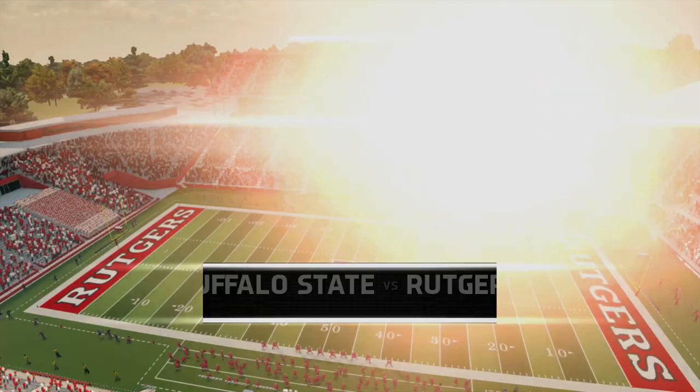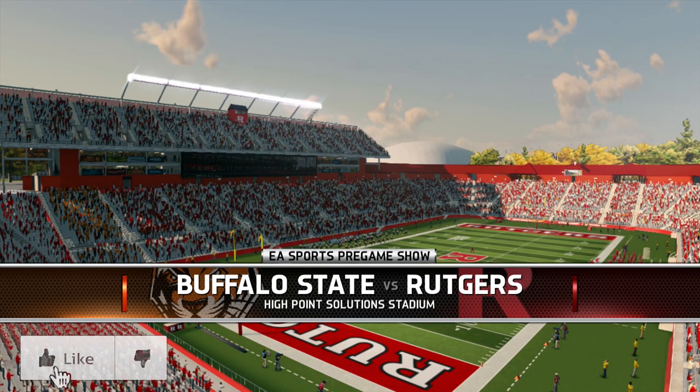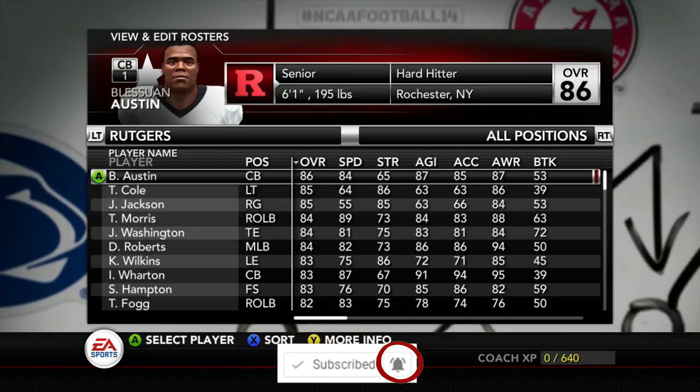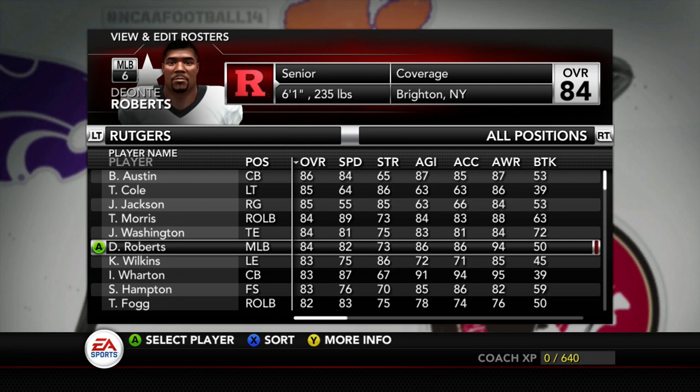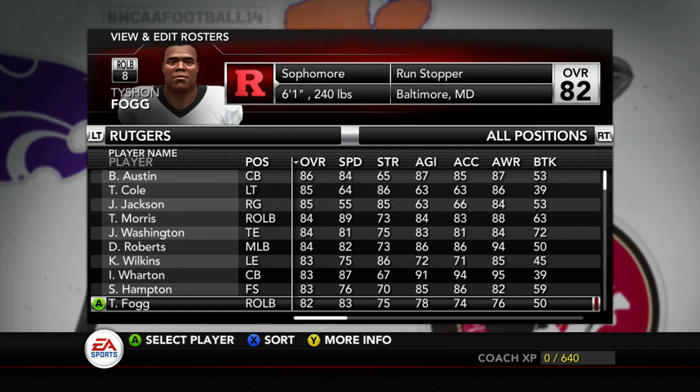Good afternoon everybody. Welcome to the Buffalo State Bengals Dynasty on NCAA Football 14. Today we have a great game for you, so drop a like on the video, subscribe if you're new to the channel and want to see more NCAA Dynasty content. The Bengals are taking on a loaded Rutgers team with plenty of quality players, particularly in the trenches and on the defensive side of the ball. Our starting true freshman Arthur Sikowski at quarterback has mediocre arm talent but could be a threat as a scrambler. Should be a very interesting game. Go Bengals!